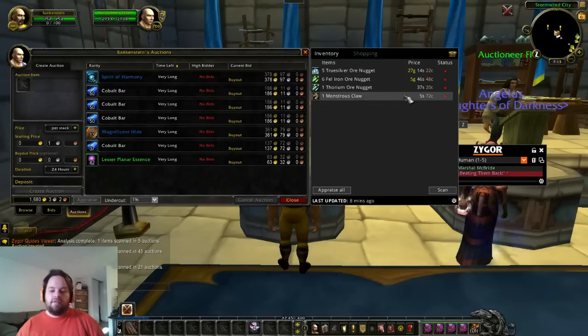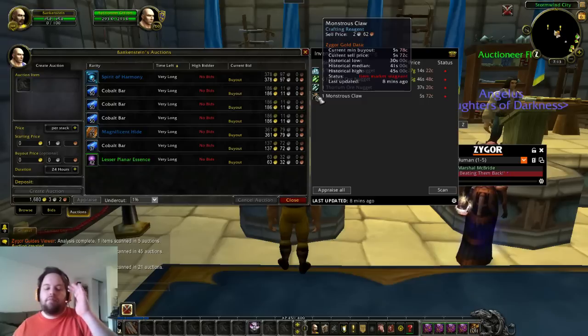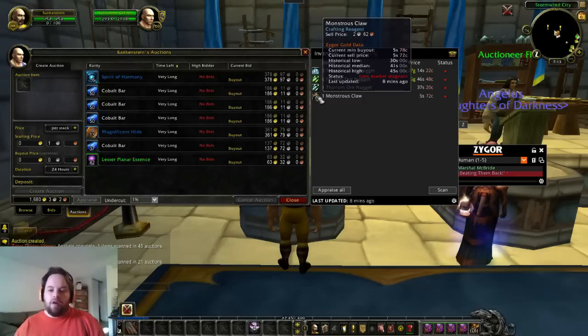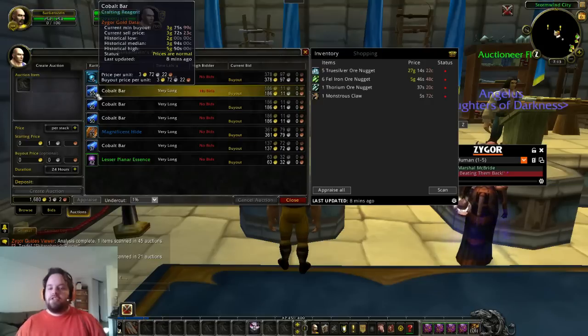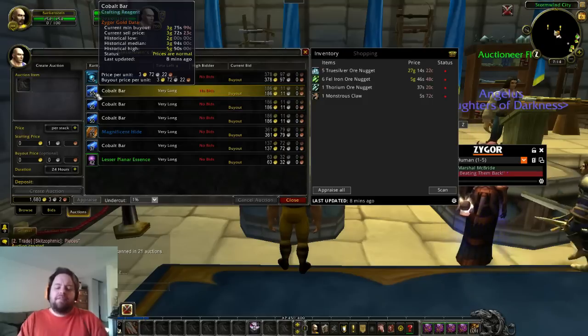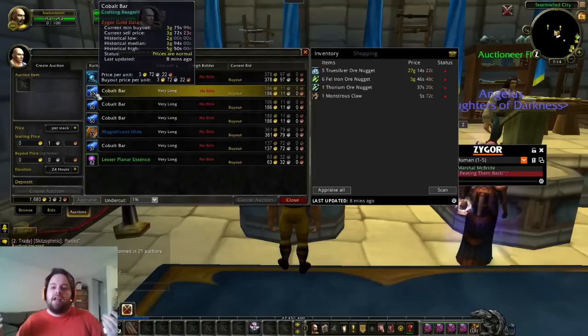The Monstrous Claws are not going to sell for anything because the market is stagnant on them. You can see here it will tell you all of the current minimum buyout, sell prices, and historical price data. I'm going to hold on to the cobalt bars for now. So now you just sit back and wait — when the money rolls in, go to your mailbox, hit Collect, and voila, you've made money. I hope you found this guide informative. If you did, please leave a thumbs up. Questions, comments, concerns, please leave those in the section below. This is Nickelodeon signing off — thank you for watching and have a great day.